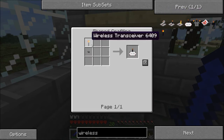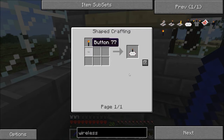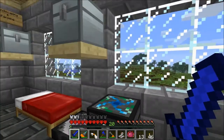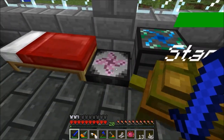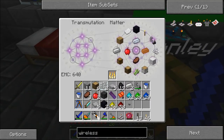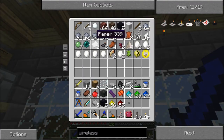Now we need a wireless remote, which means we need one more of those transceivers and a button — which we just happen to have. I totally didn't plan that, but that was super smart of me. We need one more ender pearl, which I happen to have up here. I'm just going to go ahead and use it for now.